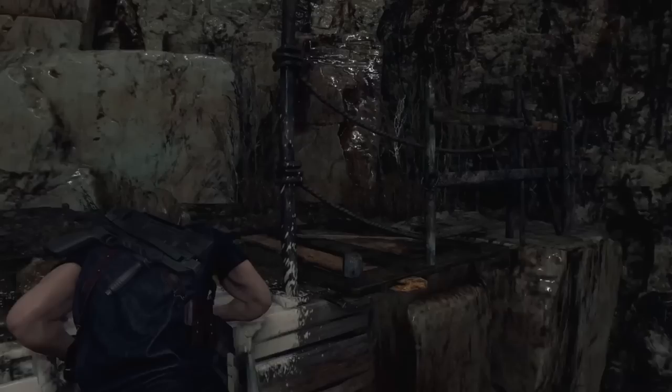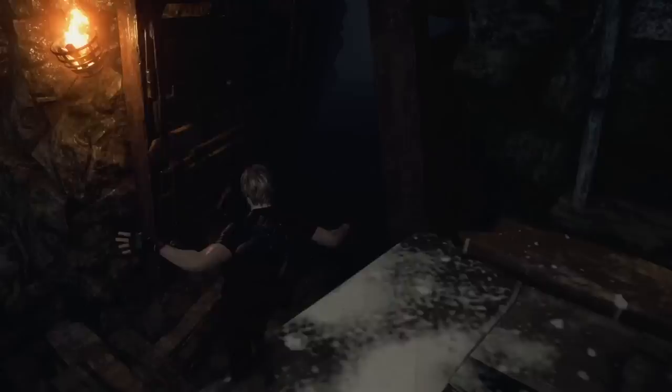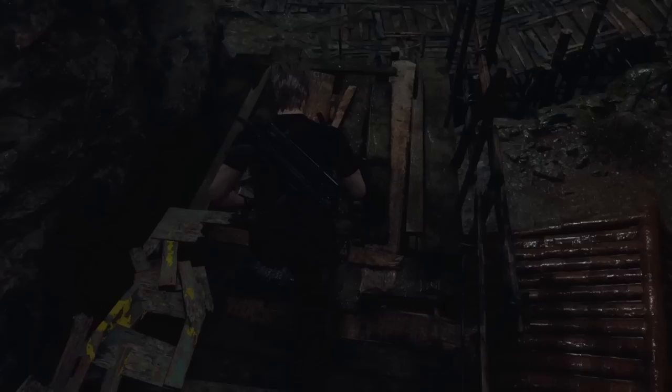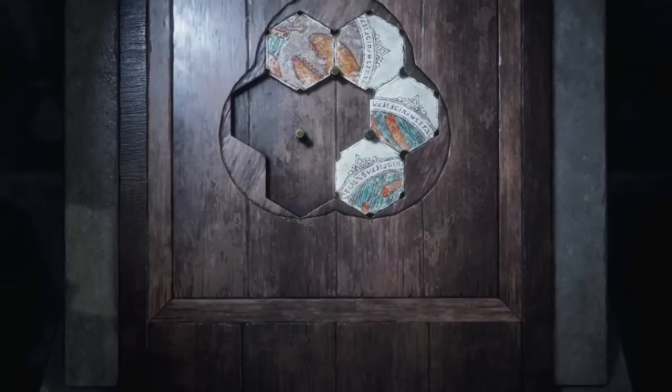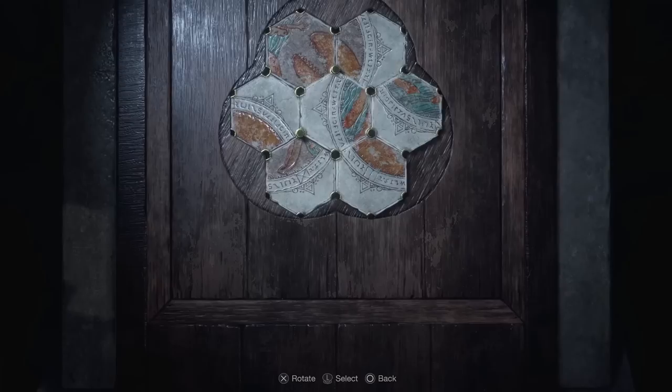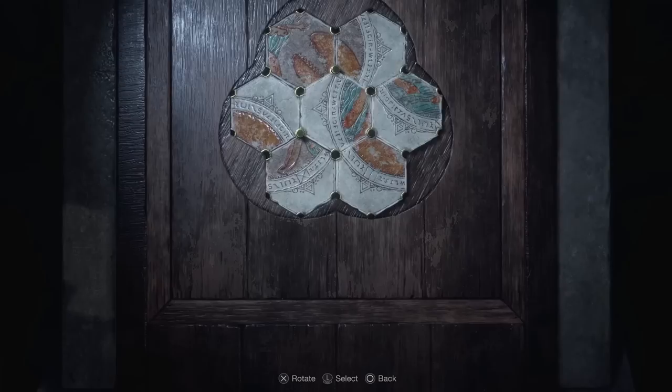This puzzle is not random — most puzzles in the game change depending on difficulty. Assisted and standard share the same puzzles; hardcore and professional share the same. On hardcore/pro, move the bottom right piece twice, then the bottom left twice, then the top left once.